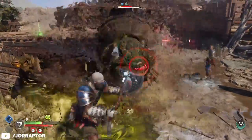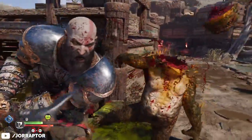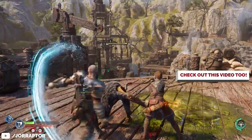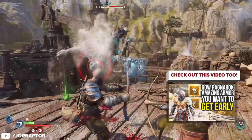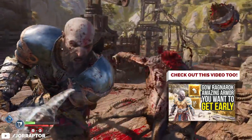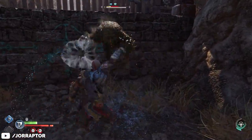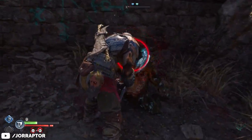Instead I found it way more useful to pair the Bracers and Waist from the Risen Snow set with the Nida Velir chest piece you get from an early side quest in Svartalfheim. We made a video on that one — link will be in the video description — but the quick stun build up on airborne enemies and the healing you get from this chest piece on a stun finisher work really well together.